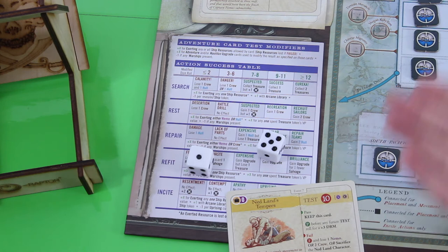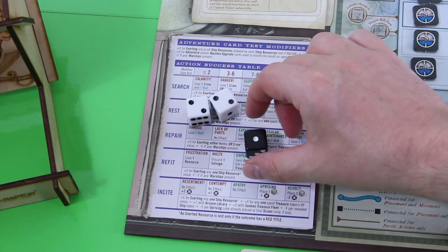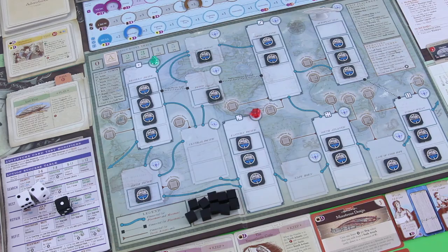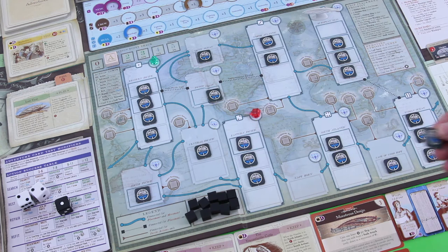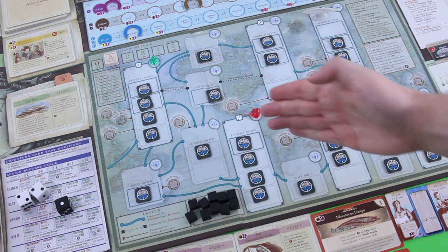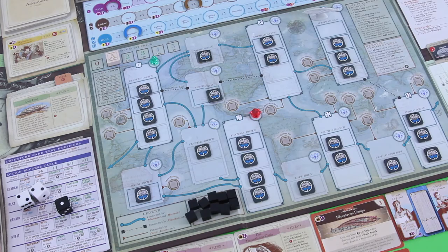Now we roll for placement — and we will see a lull turn for sure. One has to go here, then we have two dice showing two. One goes here. Let's put the next one here next to Cape Horn. Unfortunately we cannot place a treasure available token there because the spot is already taken. So we will see a lull turn. Good thing is we had one action left from last round.